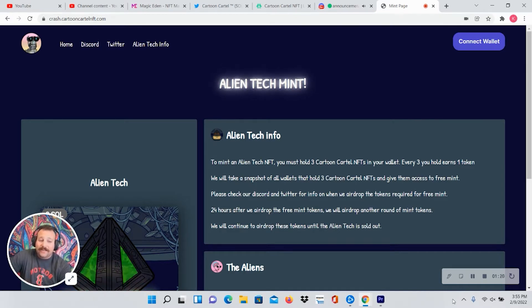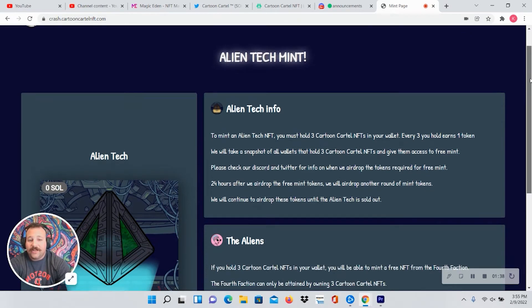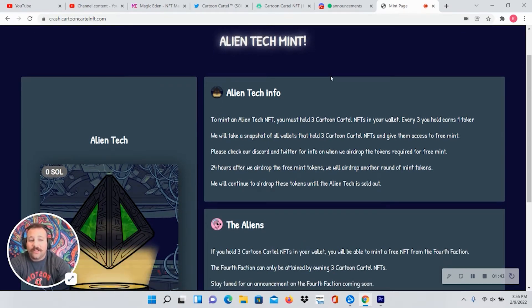Everybody can now go mint their Alien Tech — it'll be open for another 24 hours. On their crash site, it's no longer 'coming soon'; it brings you right to the Alien Tech mint. To mint an Alien Tech NFT you must hold three Cartoon Cartel NFTs in your wallet. Every three you hold earns one token. They'll take a snapshot of all wallets holding three Cartoon Cartels and give them access to the free mint. The airdrop is already done. If you have a Phantom wallet you might not see it, but just come to the crash site and try to mint — if you had three at the time of the snapshot you'll be able to mint no problem.